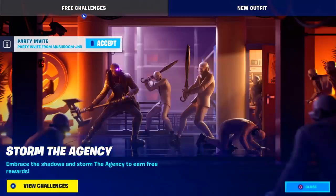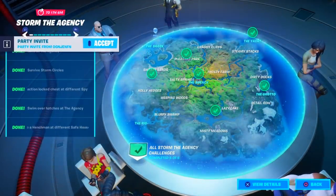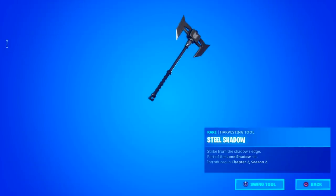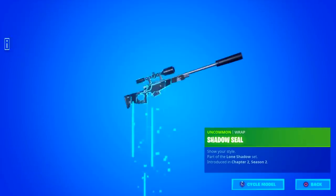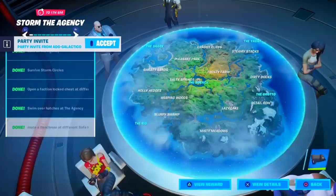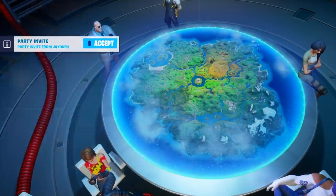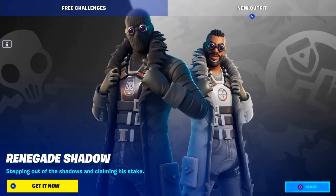Just to keep you guys updated, here is the news tab. We got the Storm the Agency Challenges which you guys can go ahead and complete. I already did complete them — they're so easy and simple. You guys can go ahead and get free rewards. I'm pretty sure you guys can view the rewards now in the Challenge tab. The Pickaxe and then we have the Wrap. And then once you guys complete all of them, you guys will get the Glider — but it doesn't show here on the tab. And then we have the Renegade Shadow here in the news tab. Hopefully they make a nice little wallpaper for the Recon Expert return here on the news tab.